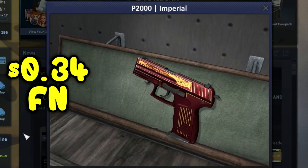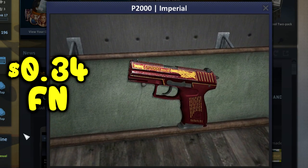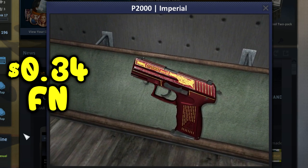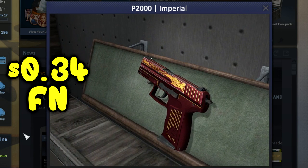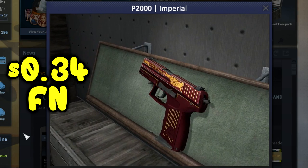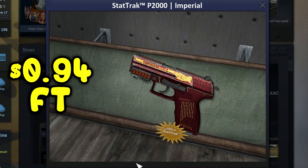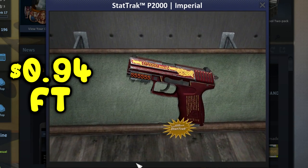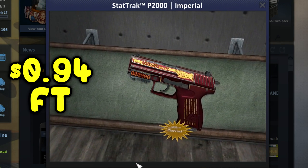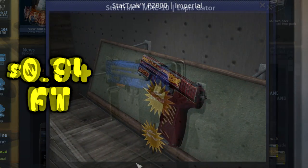The first one we have is the P2000 Imperial Factory New, and it only goes for 34 cents. It looks really nice — has a red and yellow color to it — and if you're a P2000 fan, I think this is a good skin to go to. If you want to upgrade, you can go for the StatTrak P2000 Imperial, which goes for about 94 cents on the Steam Market. It's a pretty great skin for under a dollar.